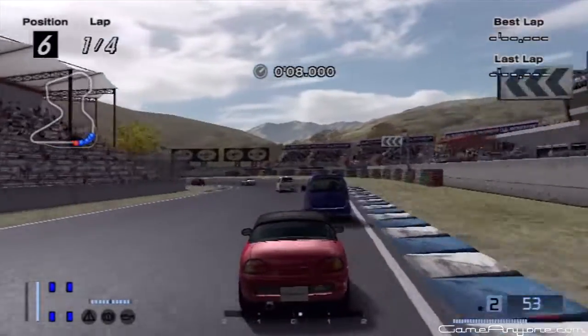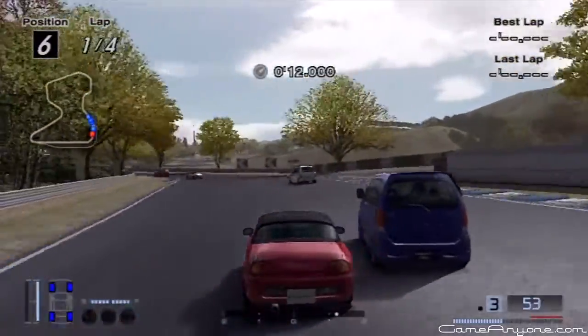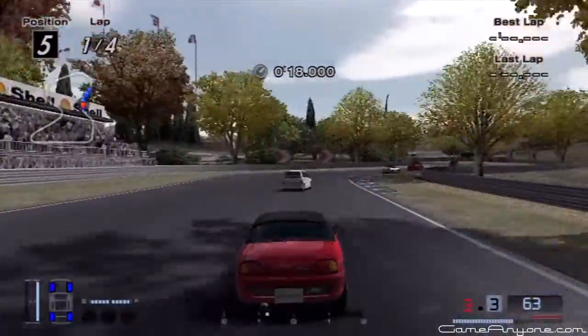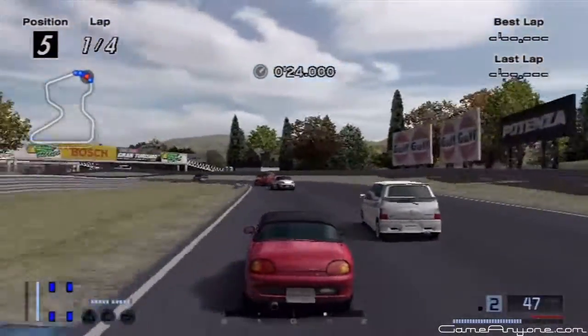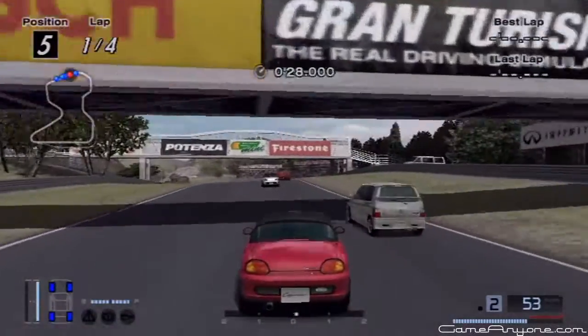So here we go, four laps around Autumn Ring Mini, reverse. Man, those wagons are fucking tall. I would hate to drive one of those because of the high center of gravity. Like, I'd be scared to even barely move the steering wheel, because I'd be afraid to flip it over.